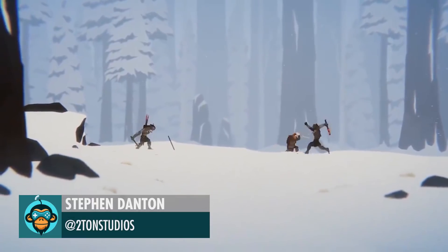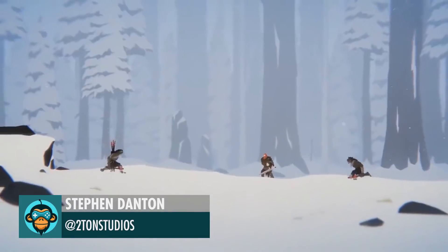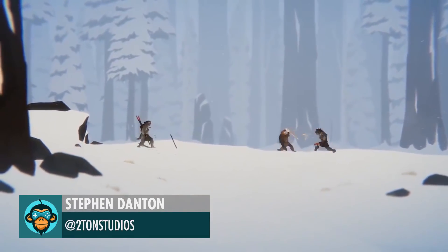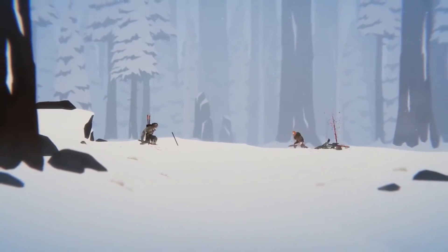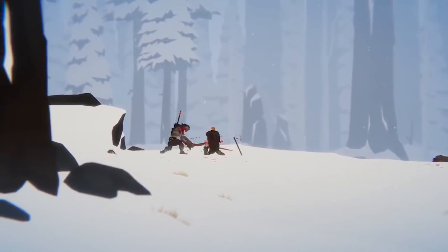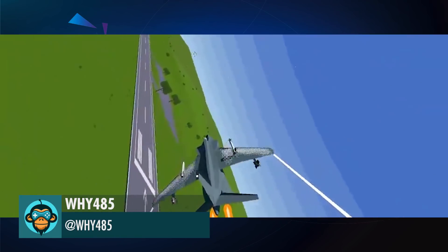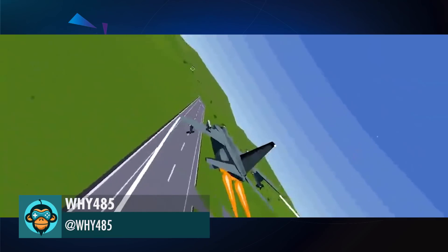A Journey to Get Back Home to Your Family by Steven Dalton — wishlist link below. Try out the new flight model for Tiny Combat Arena by Y — the link is below.